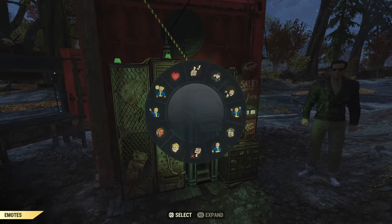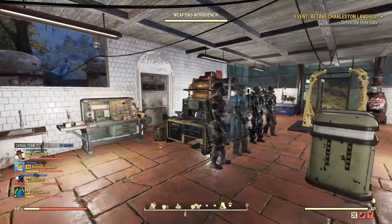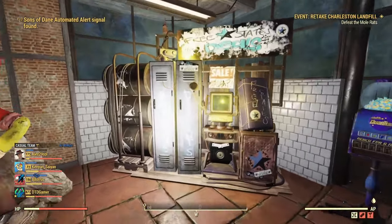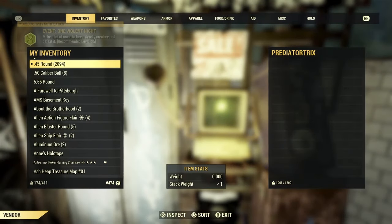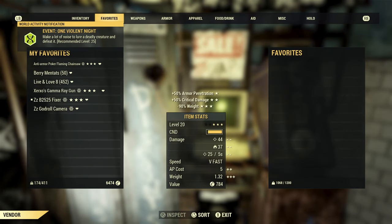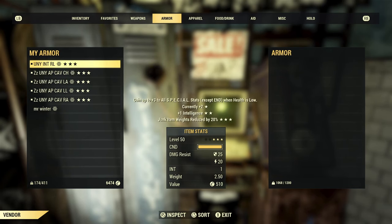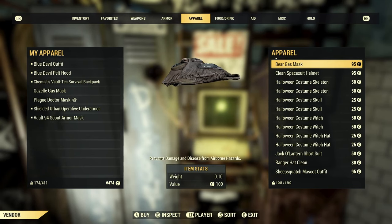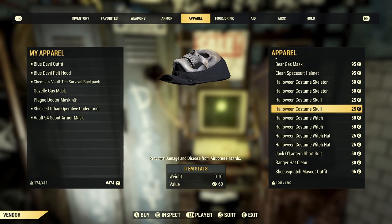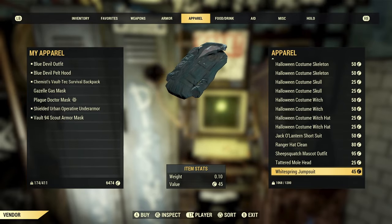Those are the 5 different types of items I would sell at your vendors to make caps fast. Let me know your thoughts in the comments below — is there anything you think I should swap out, or something else that should be added to the list that you'd recommend to other people? Of course, don't tell all your secrets if you've got something that works really well. With all that being said, I hope you found this video helpful — if you did, make sure to click that like button, and if you're new here, make sure to subscribe. Thanks for watching, bye bye.